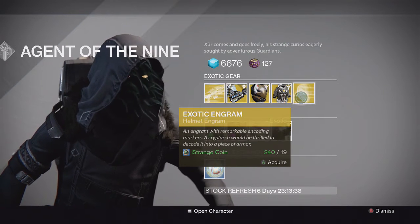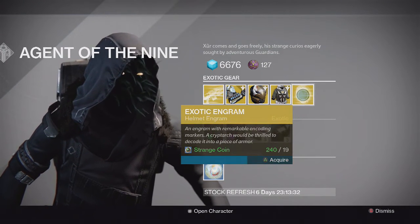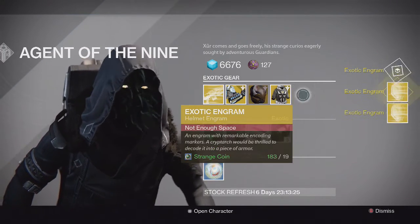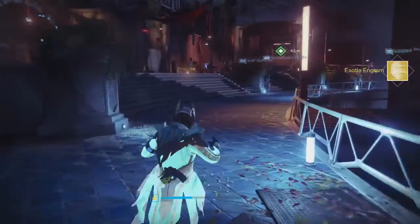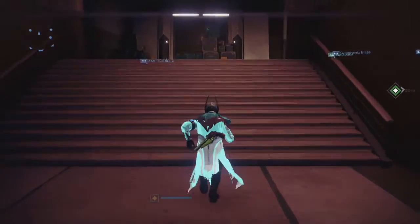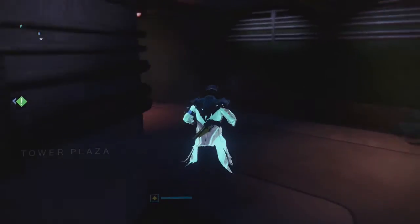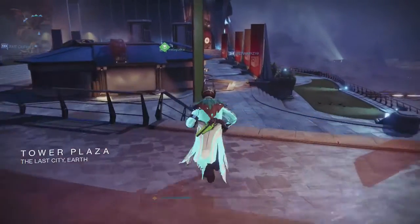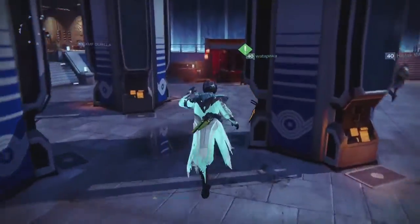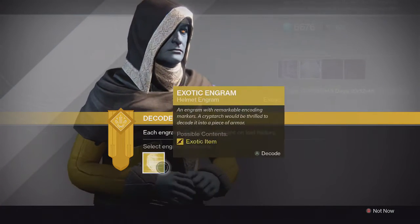For the exotic engram this week we got the helmet engram — I believe he didn't bring one last week. I'm going to buy a couple here. I'm actually over 300 light now so hopefully I can get some 310 exotic helmets. I don't have too many hunter helmets, so hopefully I get a good hunter helmet. Maybe I can get a 310 Light Beyond Nemesis since I really like it and want to use it for Trials of Osiris for the fast revive.